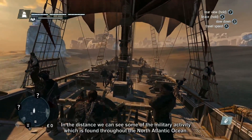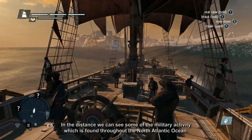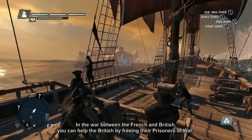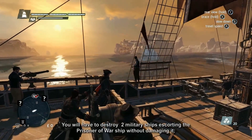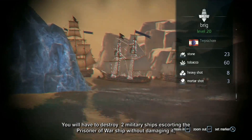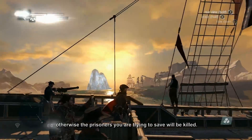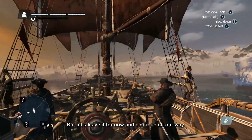In the distance, we can see some of the military activity found throughout the North Atlantic Ocean. In the war between the French and British, you can help the British by freeing their prisoners of war. You'll have to destroy two military ships escorting the prisoner-of-war ship without damaging it — otherwise the prisoners you're trying to save will be killed.